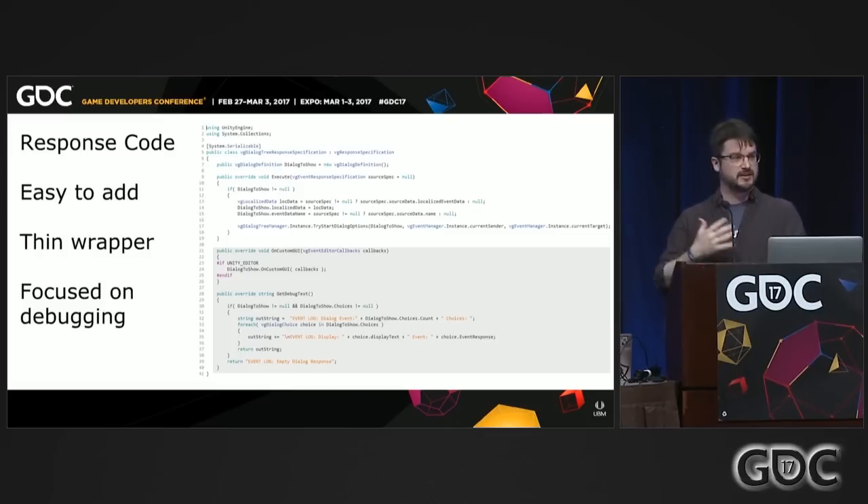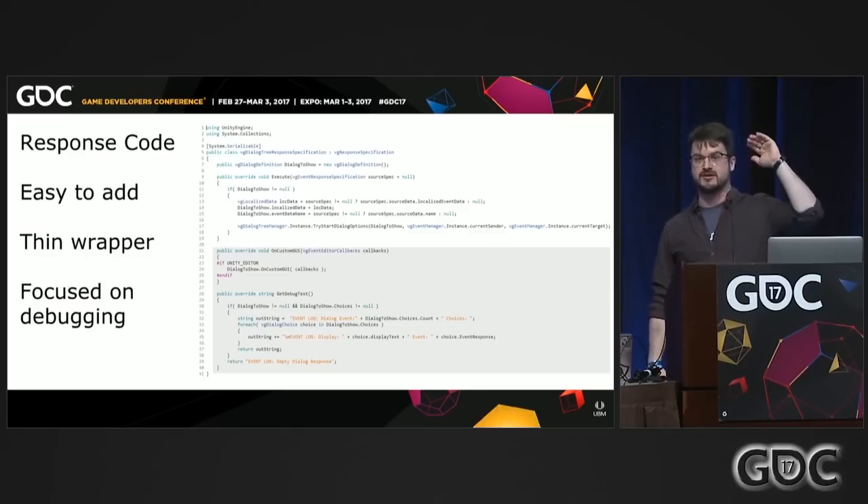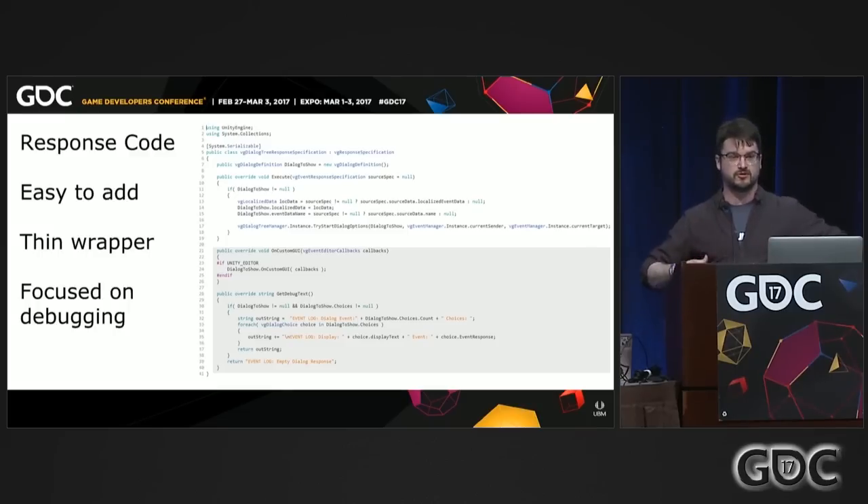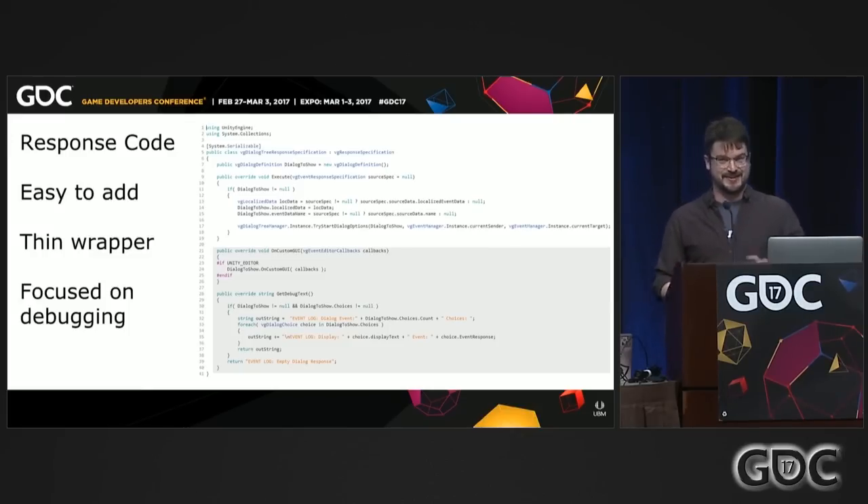We were a small team constantly building and changing this game, which meant lots of things were broken all the time. For example, at one point we changed the UI entirely, going from the old IMGUI system to the new UGUI system, so for a while we couldn't display subtitles. You can't let level designers and narrative designers stop working when that happens. A big part of any event system is logging everything: every event that fires, every response that matches, every requirement that matches, and why. You should be able to scroll through your log and see an exact playthrough of your game even if nothing is showing on screen other than debug output.